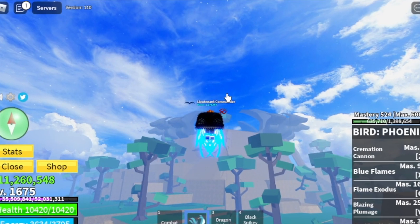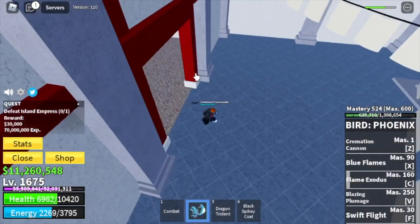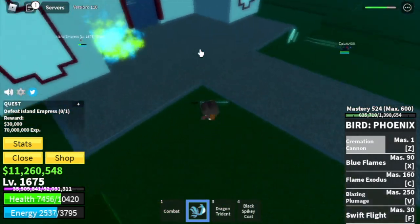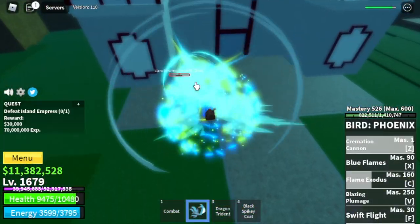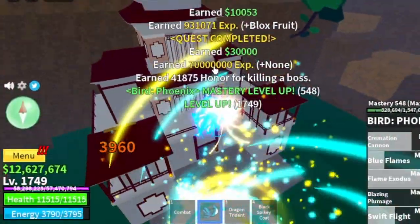Next island is the Hydra Island. We're going to defeat the Island Empress. Strategy: Wall Strat — lure her inside and use your Z skill. Beware of Bounty Hunters again. Do server hop. Our target level is 1750 in this area. Stat check: Melee 700, Defense 2250, Block Fruits max.